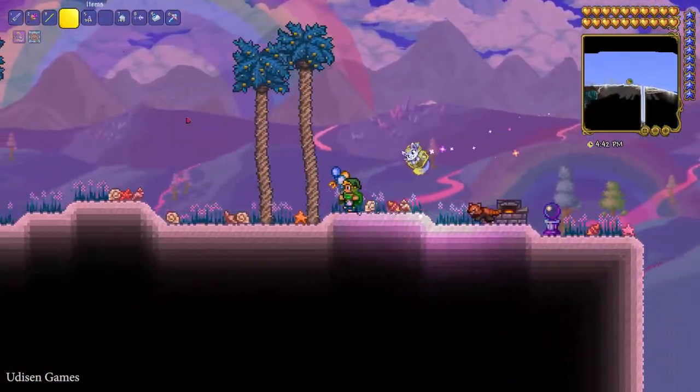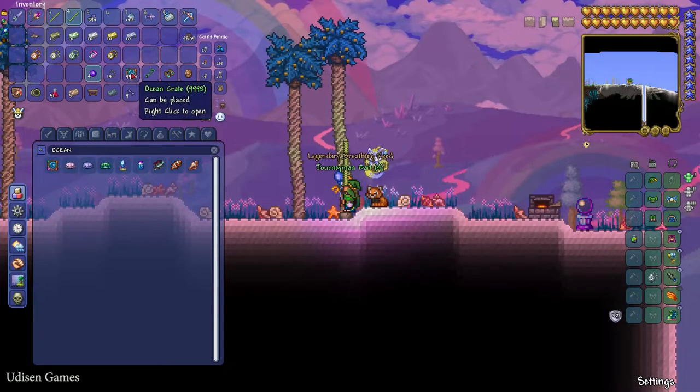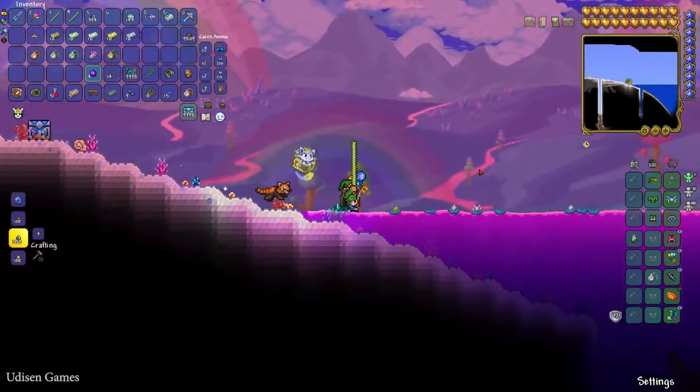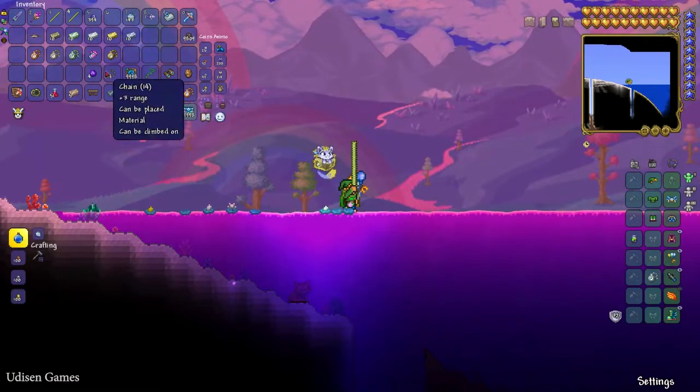The second option: open an ocean crate — press the right mouse button on the ocean crate — and you can receive a Breathing Reed. It is extremely common loot from ocean crates.